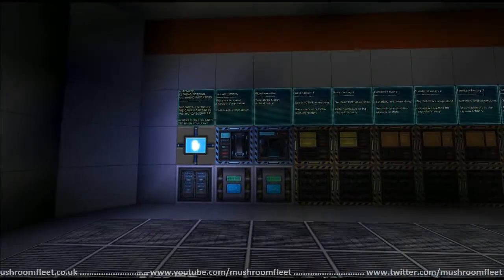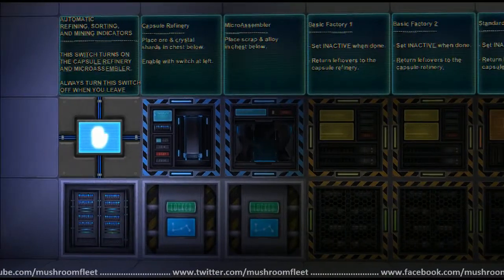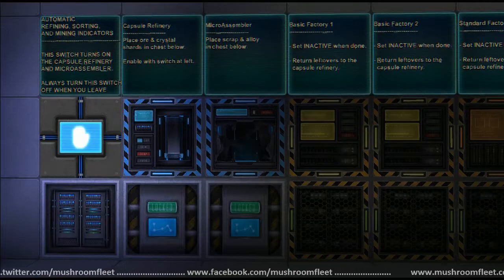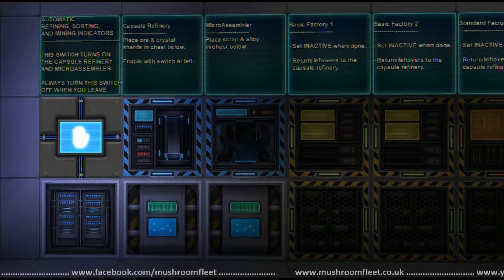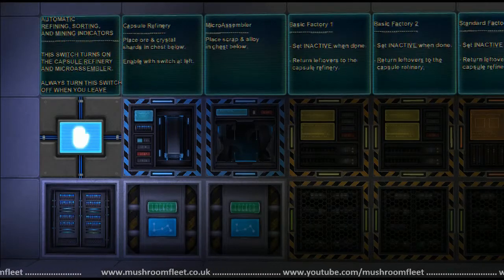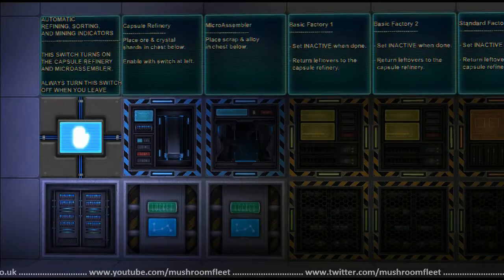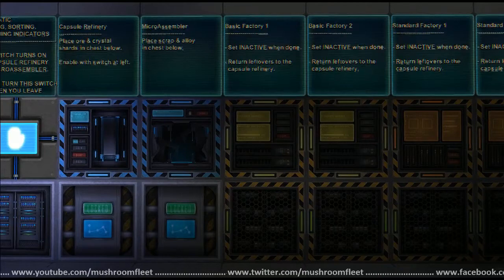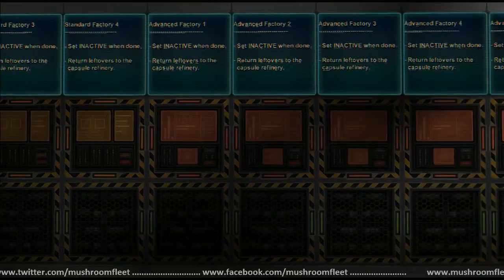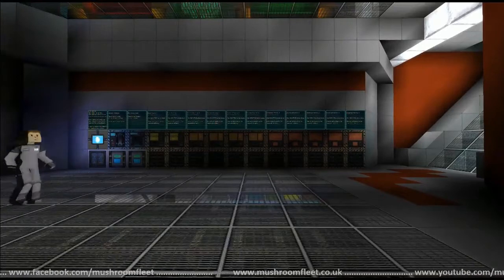Automatic sorting — yes! And automatic refining — this switch turns on the capsule refinery and micro assembler. Always turn this switch off when you leave. Place ore and crystal shards in the chest below, enable with the switch on the left, place scrap in the chest below. Basic factory, standard factory, standard and advanced factories — oh that's amazing, it's like a turbo compact setup.